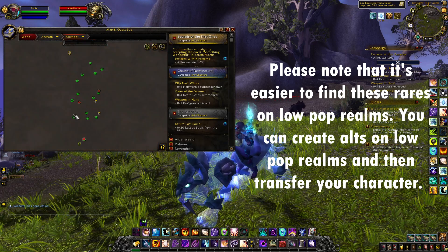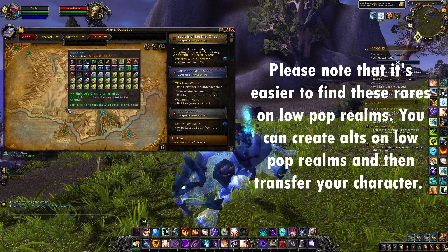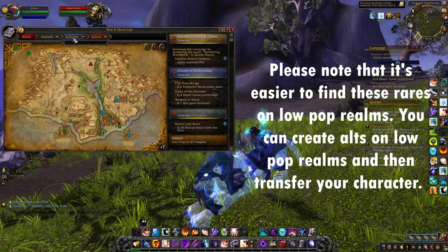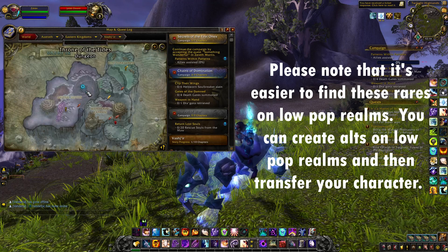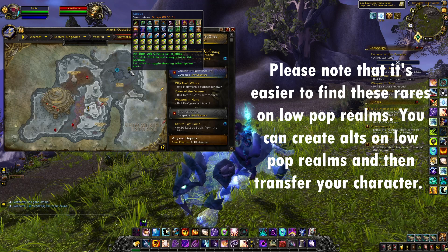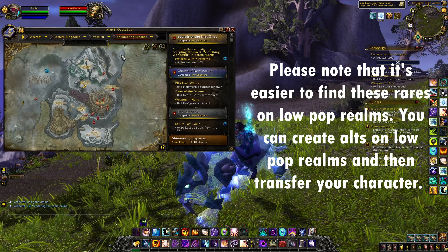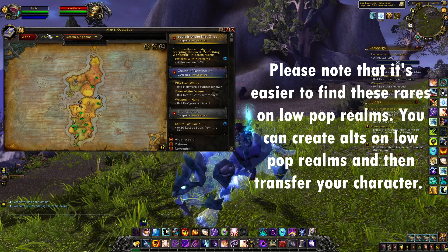Then you have one in Uldum — Akamhat, located just there. This one doesn't move so it's pretty easy to find, but unfortunately since this is a zone where a lot of people are farming, most of the time this one is dead. Then in the Abyssal Depths you have Mobus located just here, and you can also get it by killing Poseidus, the rare that is located all around Vashj'ir.